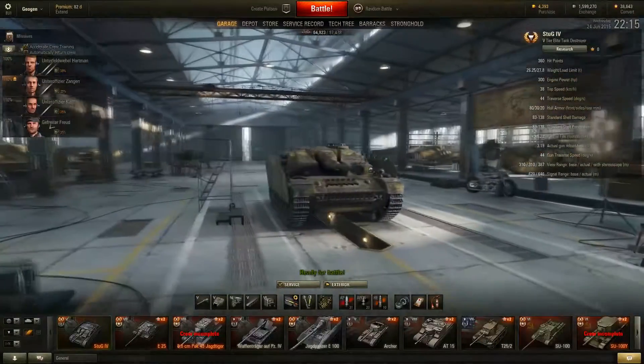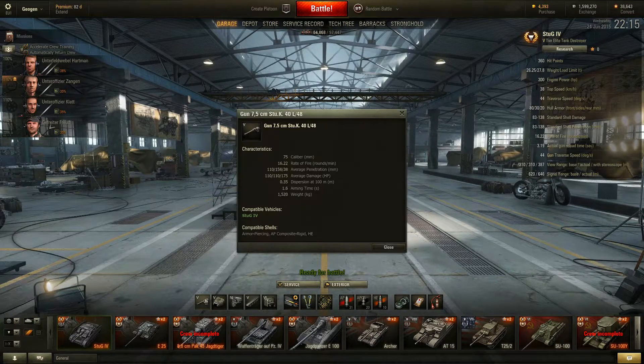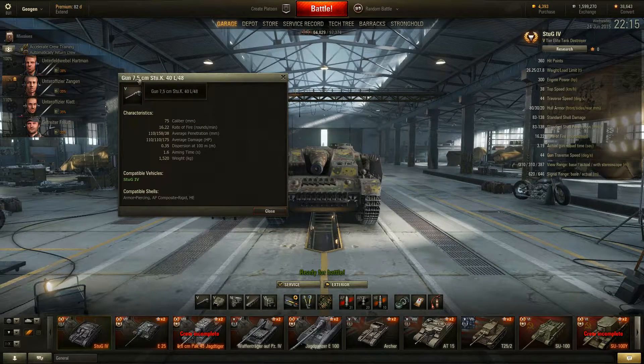Now let's look at the gun. The gun available on the Stug IV is the same L-48 75mm you can get on the Stug III. It has a good rate of fire of 16 rounds per minute. Its average damage is quite low at 110, and its penetration with standard AP rounds is also 110. With APCR you get 158, which is necessary for certain heavy tanks and some mediums, especially at tier 6 and 7 if this doesn't have preferential matchmaking. I haven't actually gotten into a tier 7 game yet, so it might well have it.